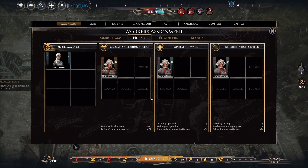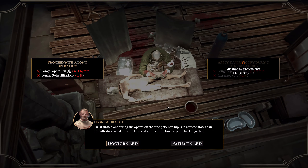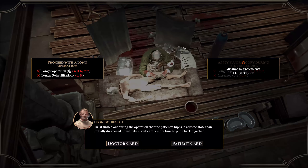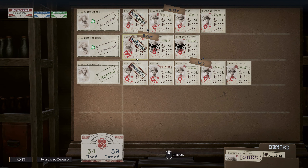Another nurse is now exhausted — go to the casualty clearing station please. Another complication: it turned out during the operation that a patient's hip is in a worse state than initially diagnosed. It will take significantly more time to put it back together. Missing improvement — fluoroscope. Great, longer operation. God, we don't need this right now. He's terminal, and of course it's the VIP. Wonderful. That's Henry Sinclair Horn. Great.